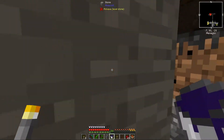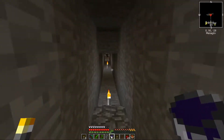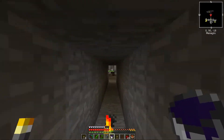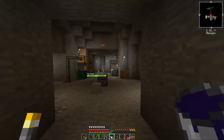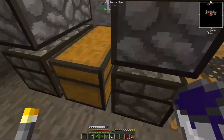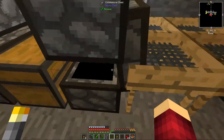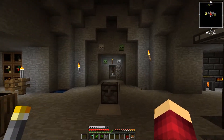Sorry, computer went a bit dodgy there and I had to reset something. So the Witch Water basically just converts mobs over - which is perfect because it means you can get your wither skulls, your Drops of Evil, things like that. Which is perfect for getting stuff done.